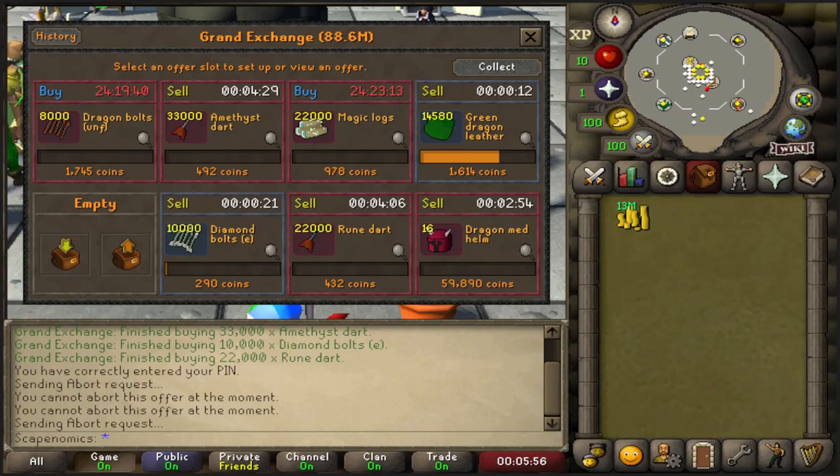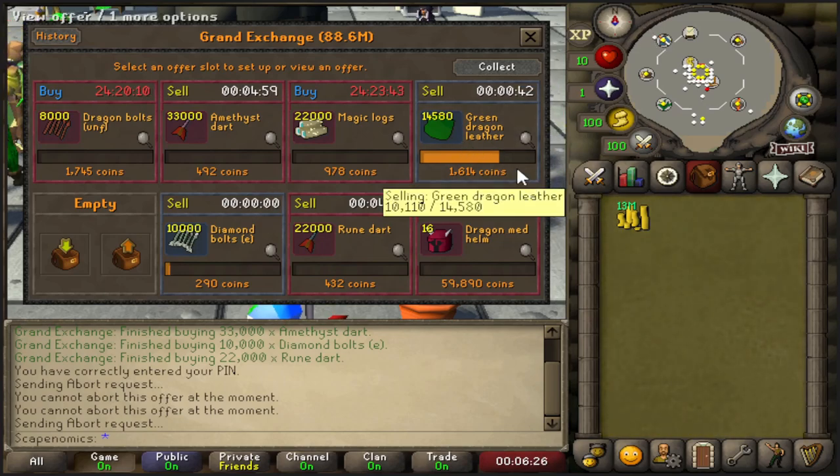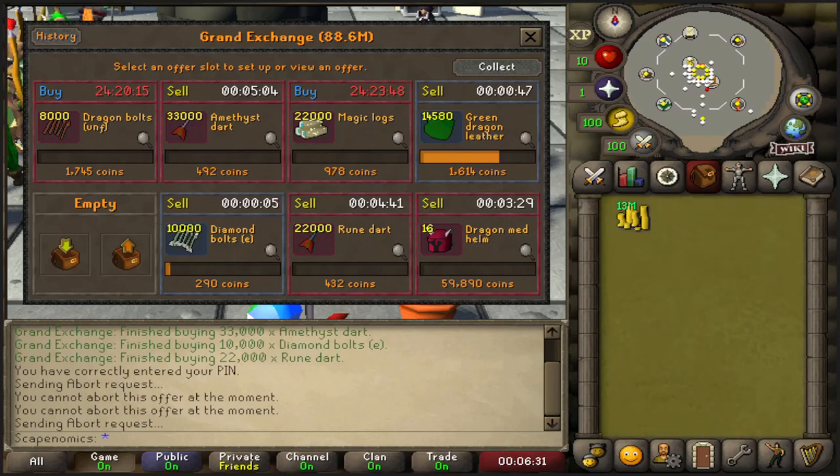We are selling everything back right now. The Amethyst Darts look like around a 700k profit. The Diamond Bolts E — a conservative 80k profit. The Rune Darts are looking like around 300k to 400k profit. The Dragon Medhelms, kind of a mean flip, 35 to 40k hopefully. But the Green Dragon Leather has been crushing for us — I don't know exactly where we're going to be on profit but they are definitely the most profitable item this episode, probably about a 600k flip on the current margin. We're going to cancel the other offers and list into more overnight flips.